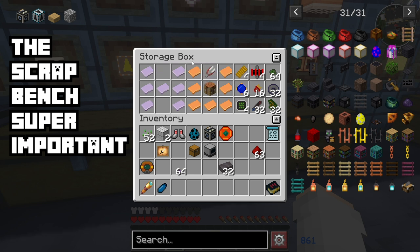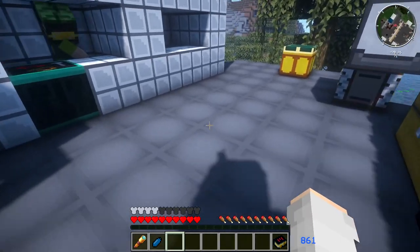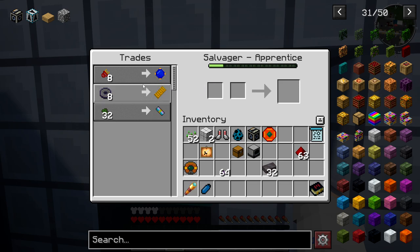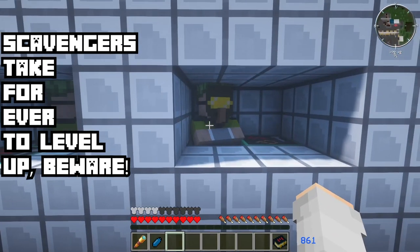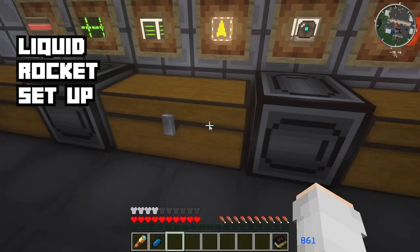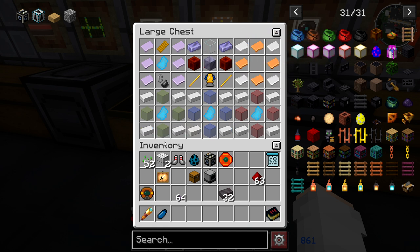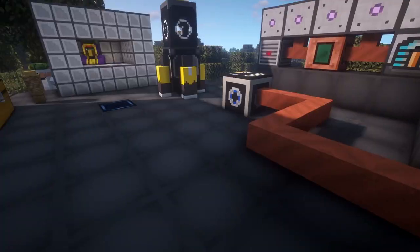This is how you make the added ingredient, and this is very important — that recipe is for the scavengers. You're going to need two scavengers because their upgrades are crucial for your next space steps. They only have four different upgrades and they don't level up very quickly. Once you have that, you're going to need your aluminum plates, some more blaze rods, and your fluid rocket.